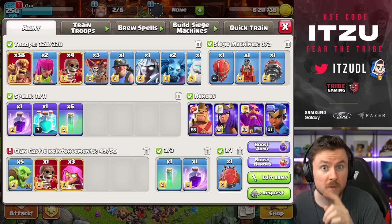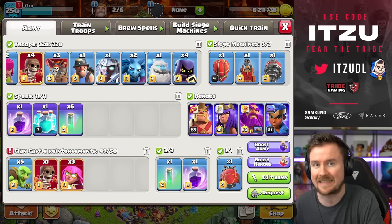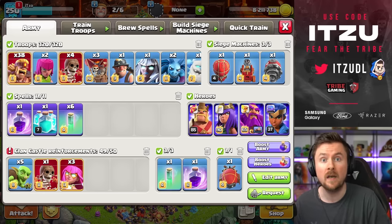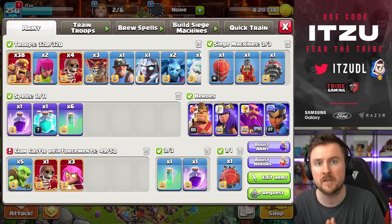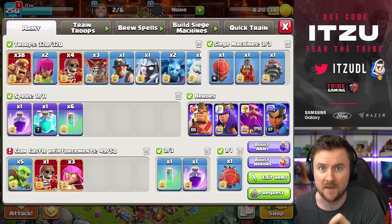The best and most used super archer blimp strategy right now is with super barbarians in the higher legend league. This exact army composition is key, and what's even more important is this specific combination for the super archer blimp — surprisingly, you don't even feel any changes to the blimp, and I'll tell you exactly why.